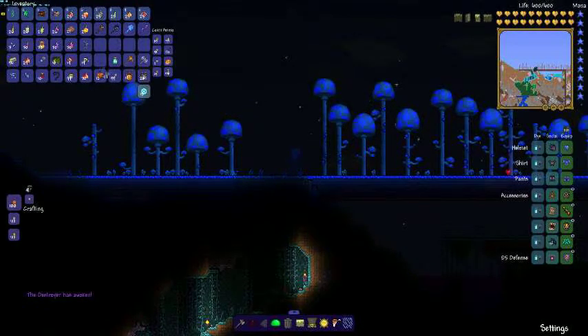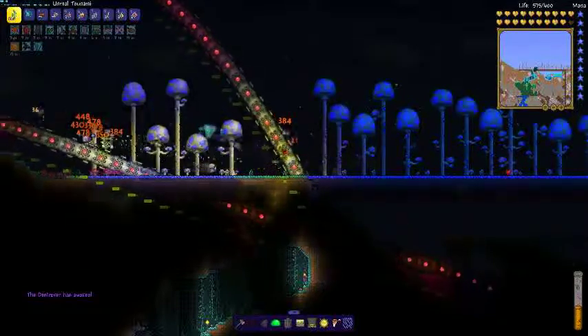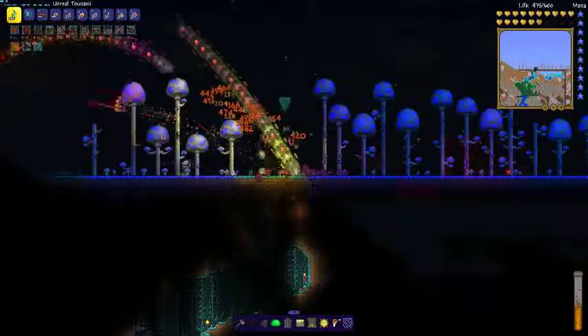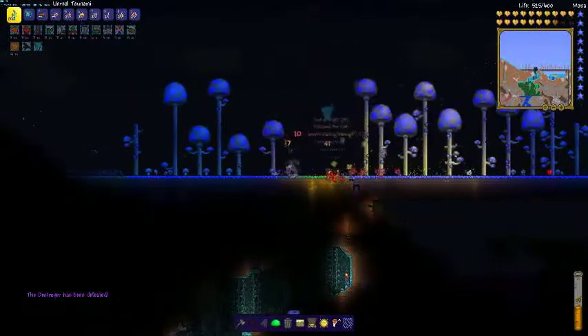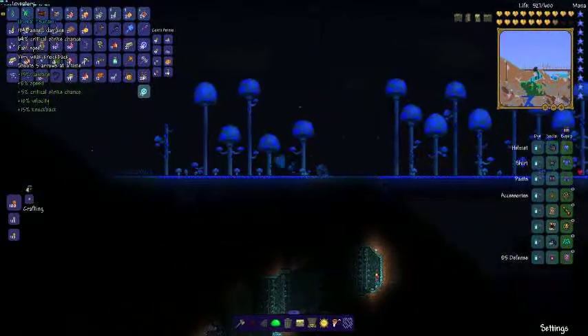Starting out with the Destroyer. As you can see, it's doing a ton of damage and I'm just standing still. Because when you stand still, your stats for your Tsunami Bow go up — originally it would be 134, but when I stand still it's 184. Plus the 74% critical strike chance I get from all of these modifications and accessories.